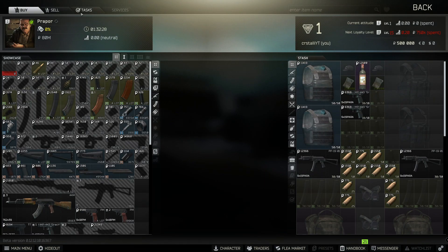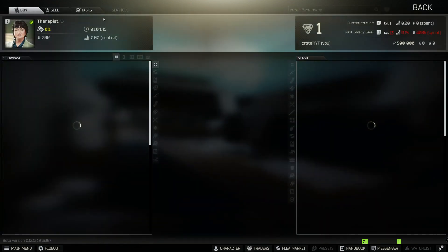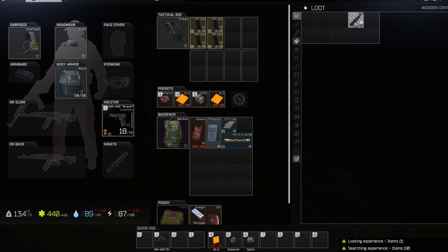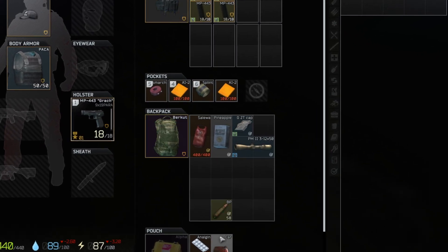The very first thing that you should do with a brand new account is accept the tasks that are available to you. This will make it so that when you find these items in Raid, a yellow check mark will appear in the bottom corner of the item. You will need to successfully extract with most quest items in order to turn them in.